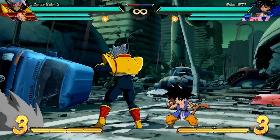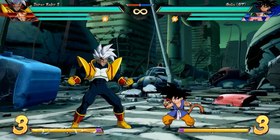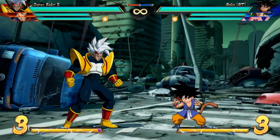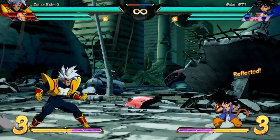The second low attack comes out a bit faster. Standing medium attack is also a bit slow, but on block it's only minus one. So this would be your stagger point if you wanted to reset a blockstring. But there's no way to put it in a true blockstring — it can always be reversed, it can always be reflected, so using it can be a bit of a gamble.